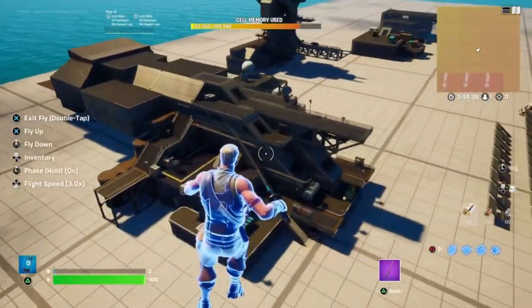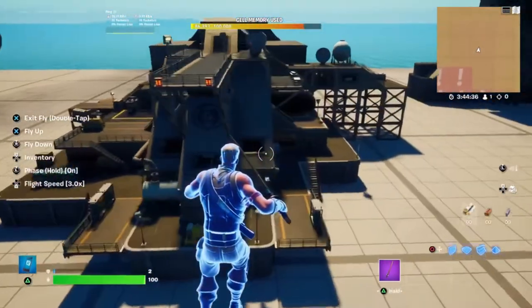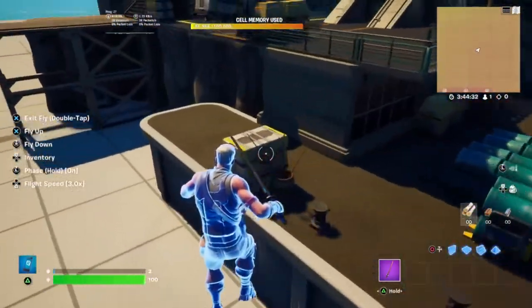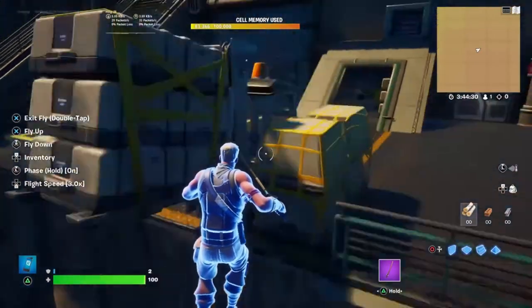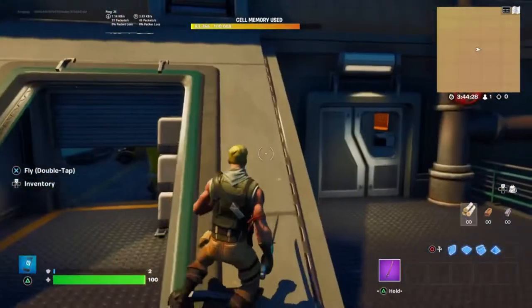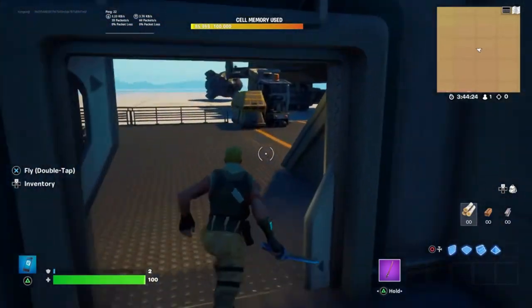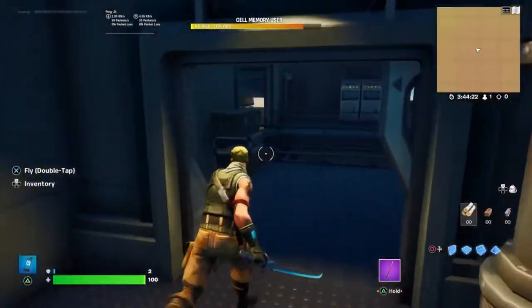I love it. Moving on, we got the Command Cavern — the inside of the Command Cavern. I didn't think they were gonna give us these, but I am happy to be wrong. More doors — I love these doors. I could just go through these forever. That's awesome.